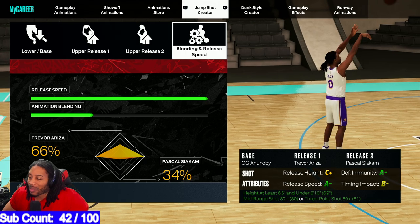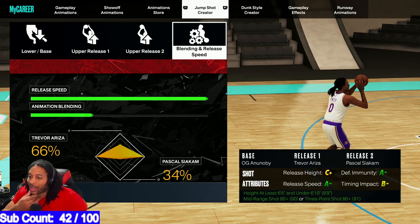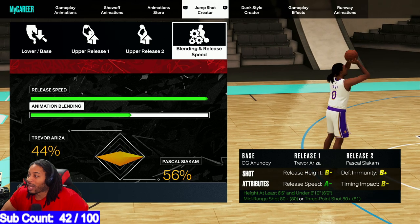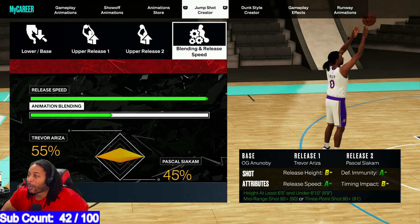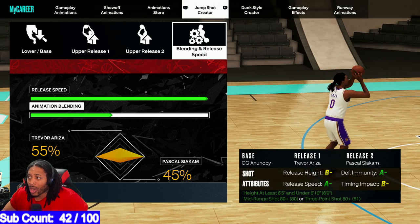OG Anunoby — I love this base, man. This is one of the best bases in the game. I had to revisit OG and put something else on it. Trevor Reza is release number one at 66%. Pascal Siakam is release number two at 34%. Now, you can move it toward Pascal and it'll go more above his head, but you start losing rating there. The biggest two things are defensive immunity and impact timing — those are some of the best attributes in this jump shot.